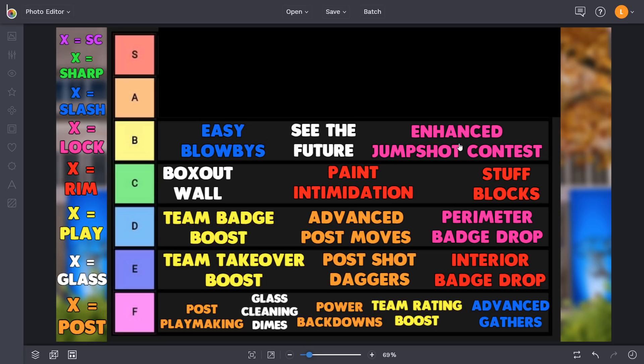Easy blow by - I wouldn't suggest this for the real slashers. I think this is actually good for point guards running iso, combined with something like limitless range or a sharp takeover. When people have to play you up tight because of your shooting threat, you combine that with easy blow by and you have a double takeover that is lethal and super frustrating to guard. This is a good complementary secondary takeover for any PG or slasher who wants to run finishing moves with easy blow by.